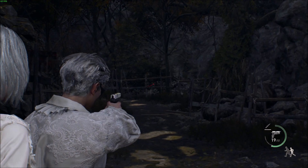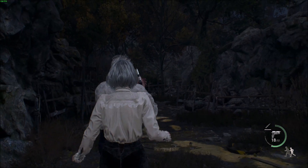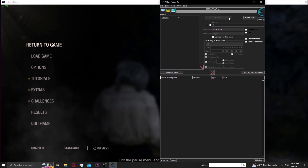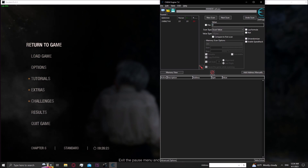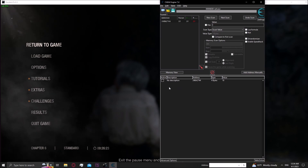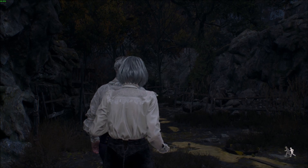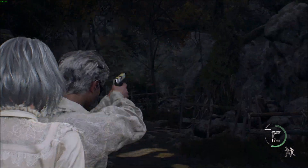Keep doing this until you have about two or three values left over — so shoot one time, now we got 18. And there it is. Now you have this value here, just click this box. Now you should have infinite ammo. There you go, it's pretty easy.